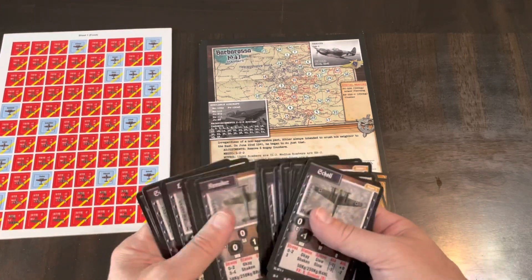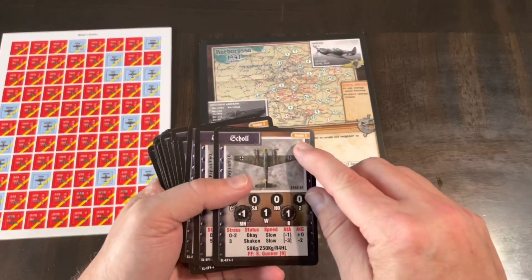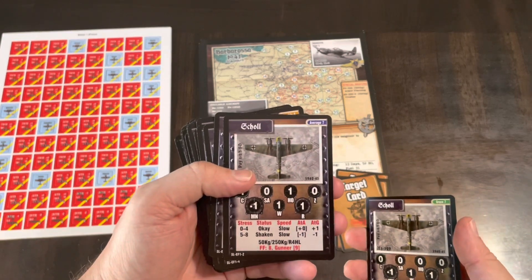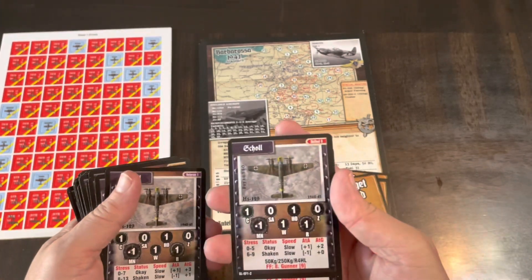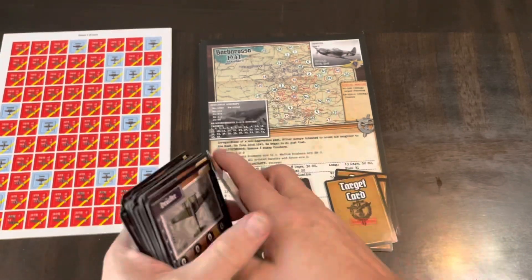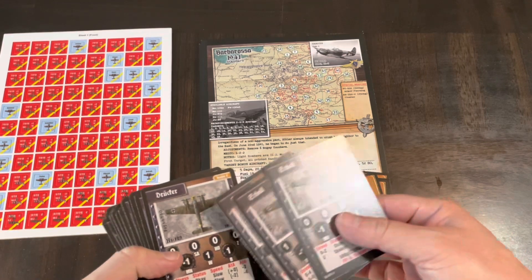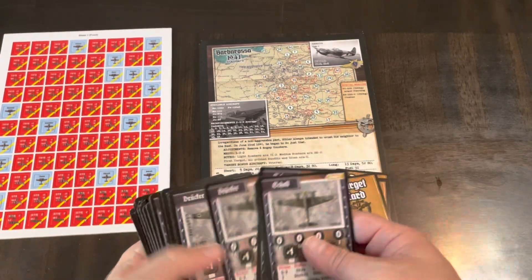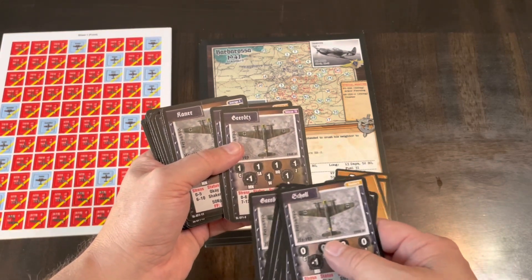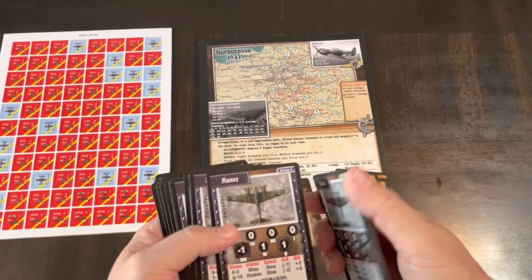Here are all the new planes — you get quite a few new planes and pilots. As you can see, you start off as a rookie, then go to green, average, skilled, veteran, then legendary. You're going to have three cards for each pilot-slash-plane combination — they're kind of tied together. As they advance they have different effects on stress level and different effects on the plane over time as well.